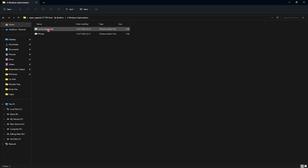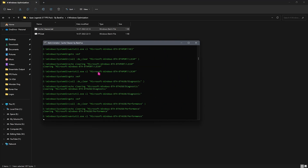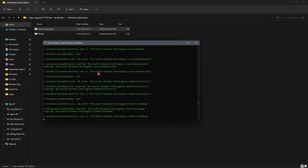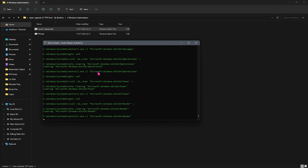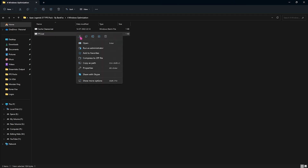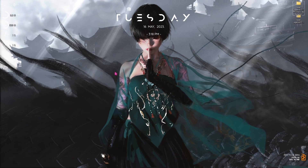The last folder is the Windows Optimization folder with two batch files. First, right-click and run the Cache Cleaner — this deletes unnecessary temporary files. It's completely safe and only removes files you no longer need. Some files won't be deleted because they're currently in use — just leave those. Once done it will close automatically. The second is the FPS batch file — right-click and run it as administrator. This applies network and console settings to make your PC perform much faster.